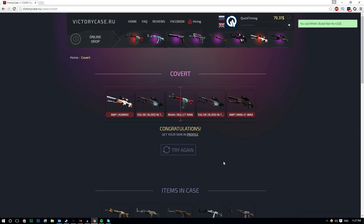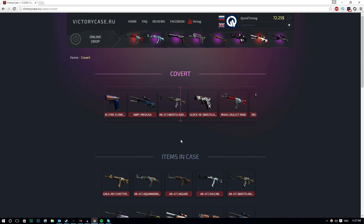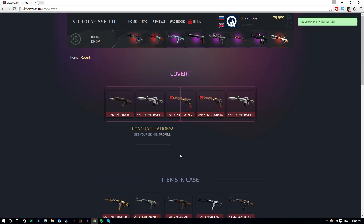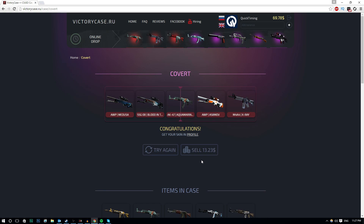Bullet Rain. Okay, not too bad guys, but of course we are taking a loss on that. X-Ray once again - not the greatest skin at all. Can we get something really good? I want something like $30 to $40. An Aquamarine - a little bit better. This is $13, definitely a lot better than the previous skins. Considering this one's over $10, I'm actually going to hold on to this.